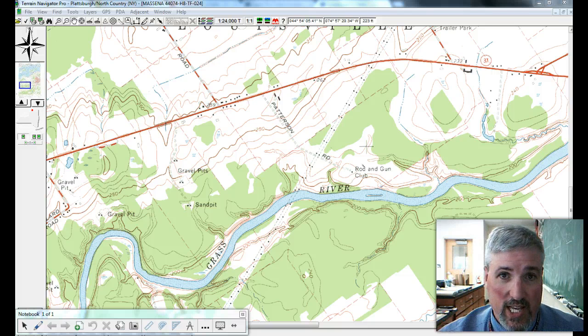What I'd like to do today is start going over some of the areas that we left off on the Messina map. What you'll see in front of you here is the Messina quadrangle, and I'd like to start on page 2, question 4, step 4, where it says to verify the contour interval.